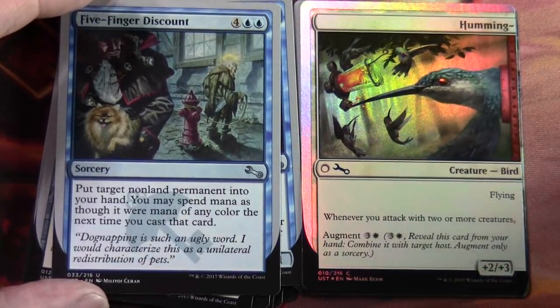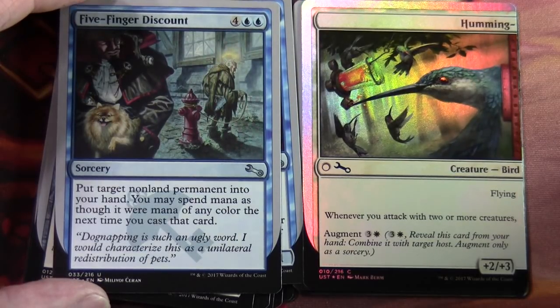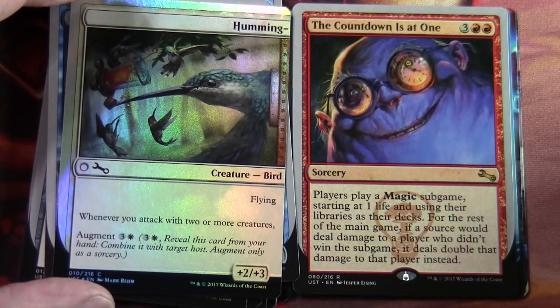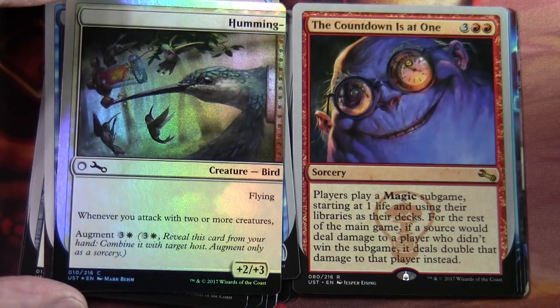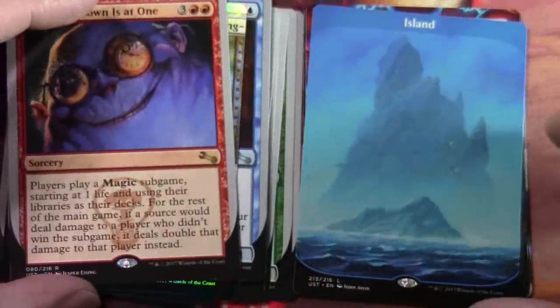Whenever you attack with two or more creatures — augment two and all white, reveal this card from your hand, combine it with target host, augment only as a sorcery. The Countdown Is at One is our rare — three to red sorcery. Players play a Magic sub-game starting at one life and using their libraries as their decks. For the rest of the main game, if a source would deal damage to a player who didn't win the sub-game, it deals double that damage to that player instead. We have our island — I believe the islands for the full art are the slightly more expensive ones.